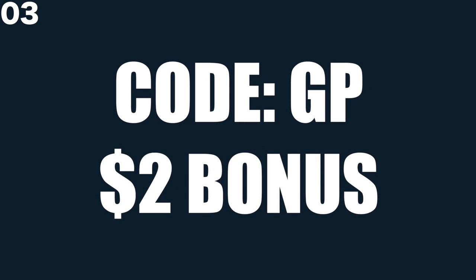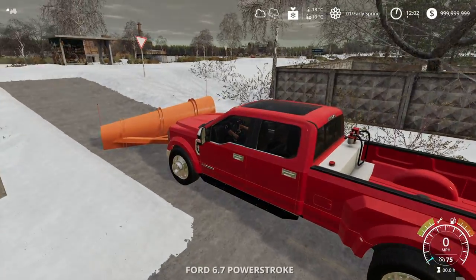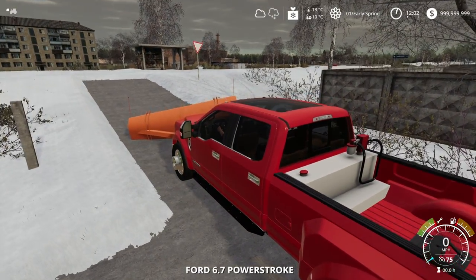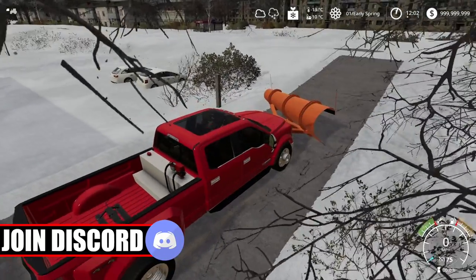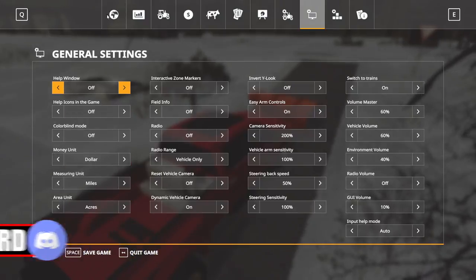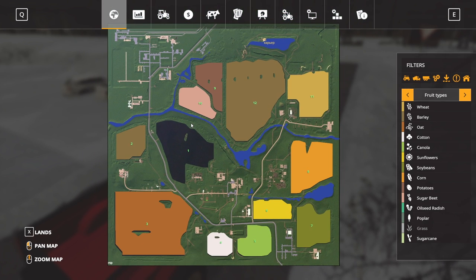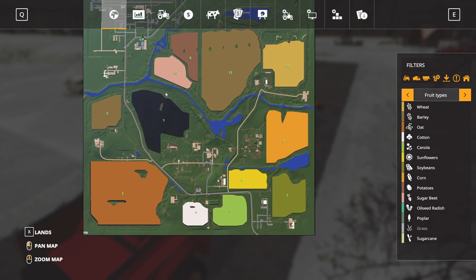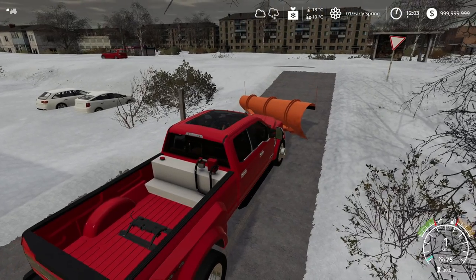Make sure to enter code GP when signing up to receive the bonus. Okay guys, so there we go. Let's go ahead and hop on in and let's get going. This is kind of more of an emergency kind of plow. We're not going to be able to do all the roads today. There are a lot of roads on this map and our job is just to clean up as much as we can. Hopefully we can make it at least halfway, but there's a lot of land to cover.